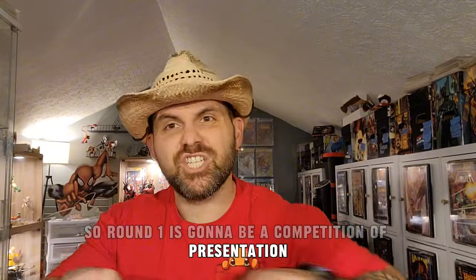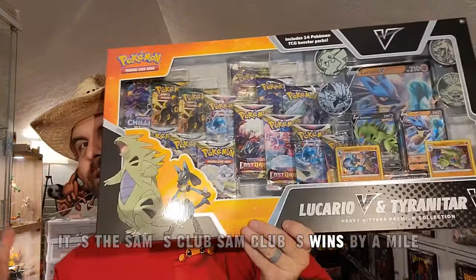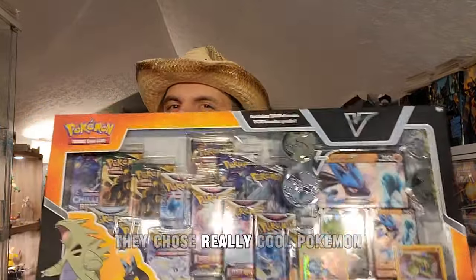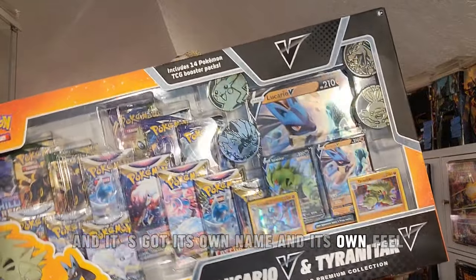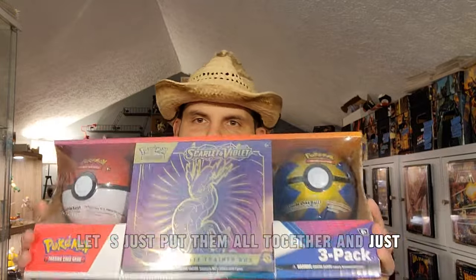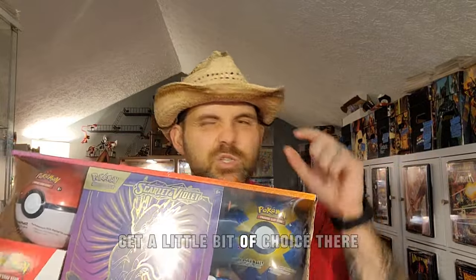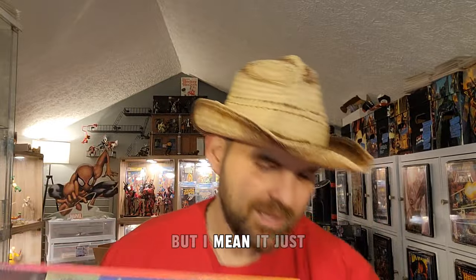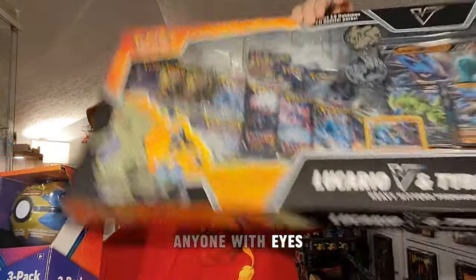Round one is a competition of presentation, and I'm not gonna bury the lead — Sam's Club wins by a mile. It's got its own special 'Heavy Hitters Premium Collection' branding, they chose really cool Pokemon, and it has its own packaging — it feels exclusive to Sam's Club. The Costco one just feels like it was stacked on shelves; you do get a little choice between Pokeball types and between Scarlet or Violet, but overall it's just kind of ugly.